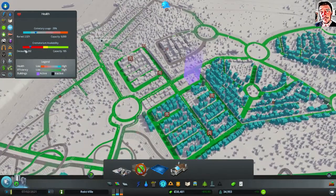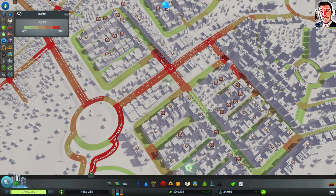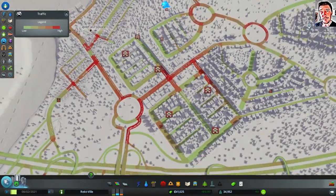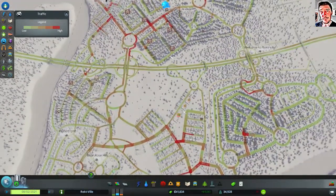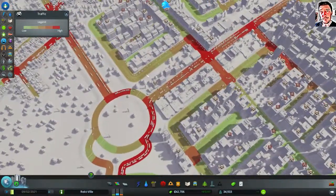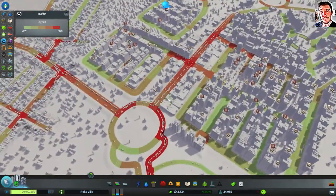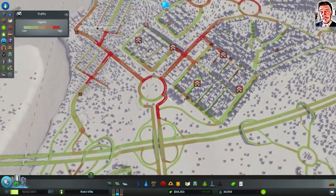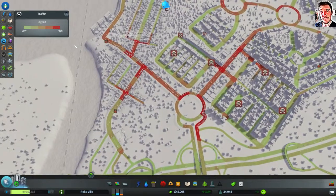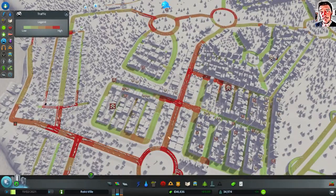I mean, if I zoom in, it doesn't look that bad. But yeah, people are dying before they can get outside. So I wonder what the best solution is. How much heavy traffic is using this? There is some. I think I will need the heavy trucks — or well, heavy traffic — to go to these districts.